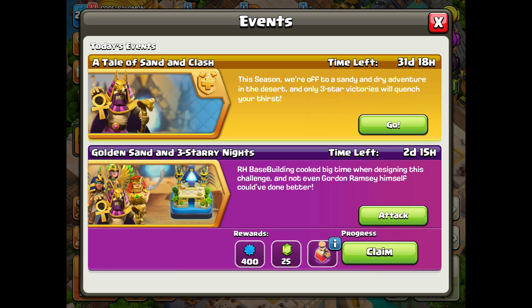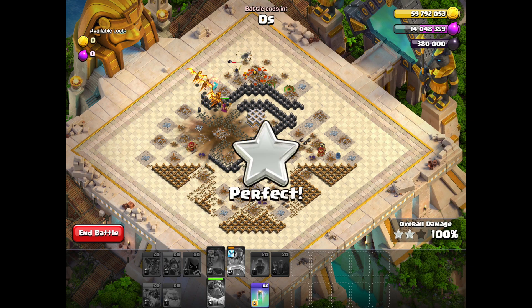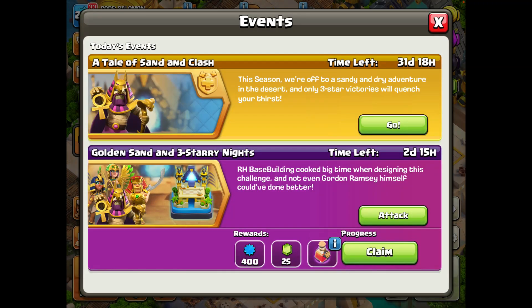This challenge is not very easy, but I have found a way how you can pass it without using two invisibility spells. You can see the last seconds of my attack where I actually saved two invisibility spells. In this video there will be two methods of passing this Golden Sand challenge.